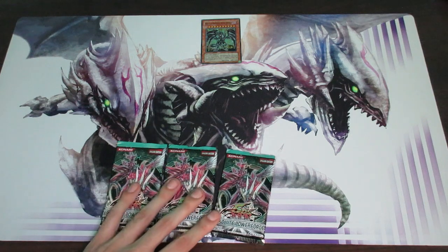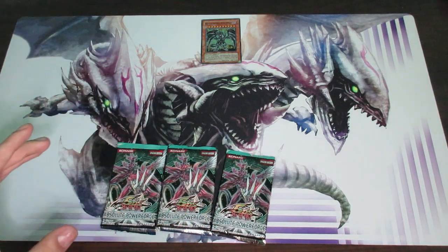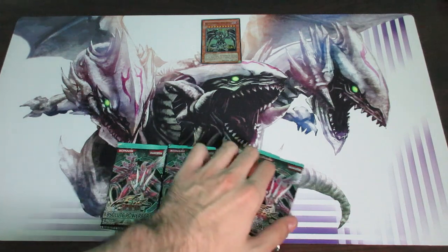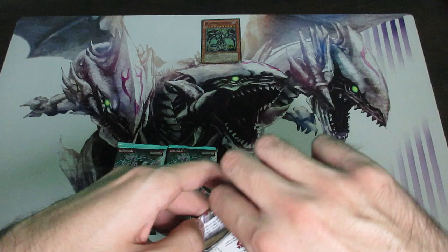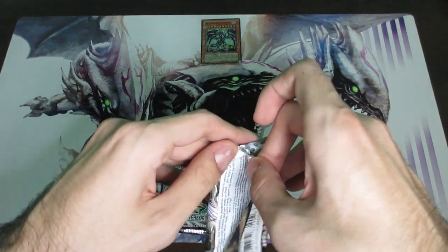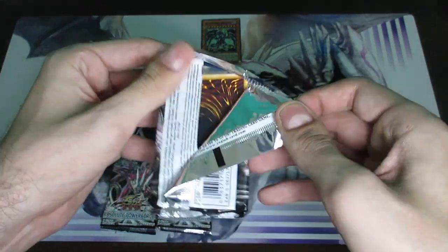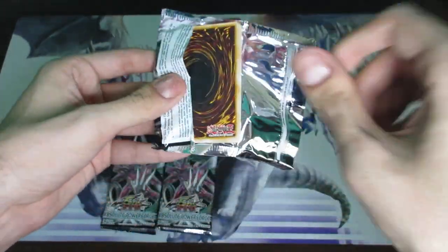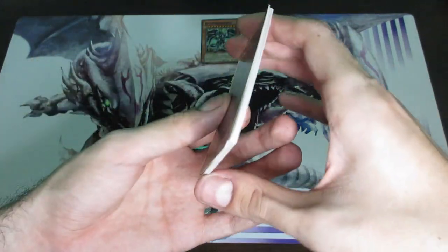Once again, the Ghost Rare is Majestic Star Dragon and any Ultimate Rare will do, but if I'm looking for non-Ultimate Rare and non-Ghost Rare, I would be looking for Double X Saber Hyun Lee and Double X Saber Emmer's Blade. Those are by far the two best cards in terms of value here in this pack. So let's see here.